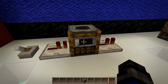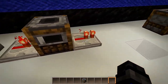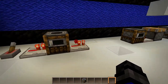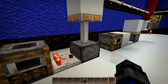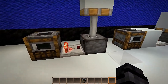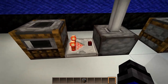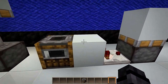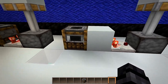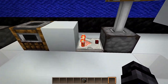You can transfer a redstone signal through the smoker simply by putting a signal through one side and into the other just like that. We place in some fuel or some smeltable items and we will see that that will activate the piston, because it is taking a signal from the smoker through the comparator into the piston. The same thing happens over here when we have a block right beside it — all blocks like this that will transfer a signal will do so through a block to the side.